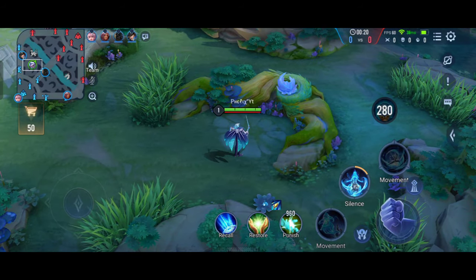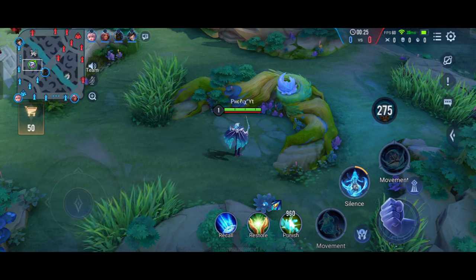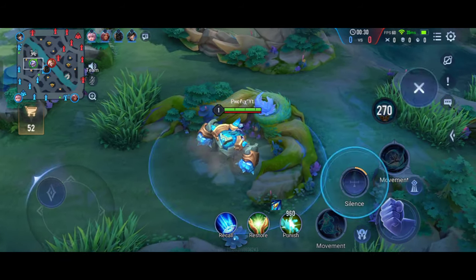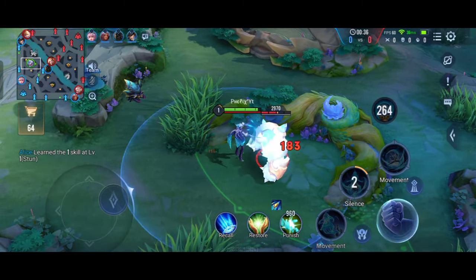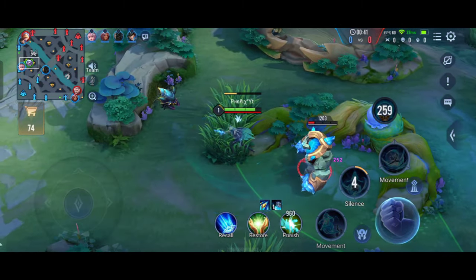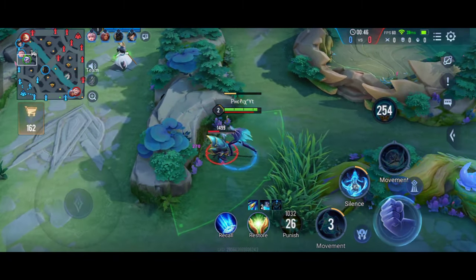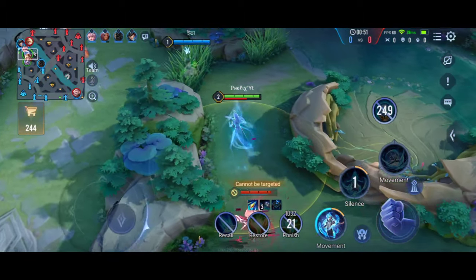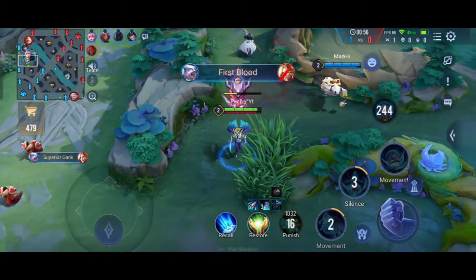This is my first video on Pain, so let me explain his abilities. His passive enhances your auto attack when you use your abilities. If you use S1 or S2, your auto attack will be enhanced, and it lasts for five seconds, also increasing your attack speed by 30%.